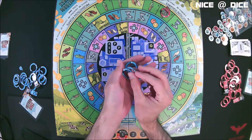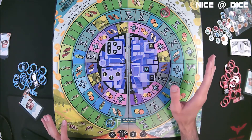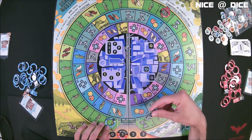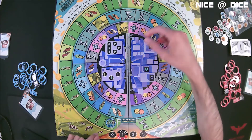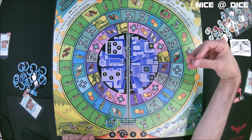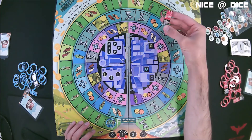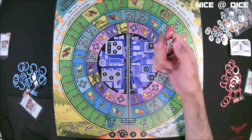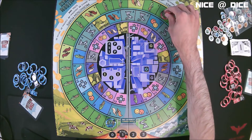Each player also has a set of these rings — these are what you use to claim property. At the beginning of the game, each player is going to choose one agriculture property on the rural ring. The blue player has claimed this property down here, the red player has claimed this one up here. You're going to have these little pieces here that you use to move around the board, and they track your progress around each of the rings.